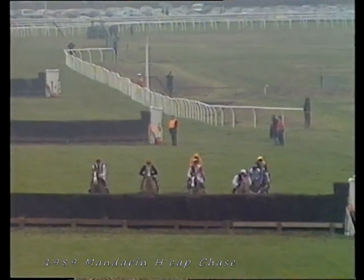Seven left to jump now in the Save and Prosper Mandarin. Solid as a Rock goes to almost join Polyphemus there. Door Latch on the outside, Brown Windsor on the inner, Mount Parson then — six from home — then Smart Tower and Golden Friend.